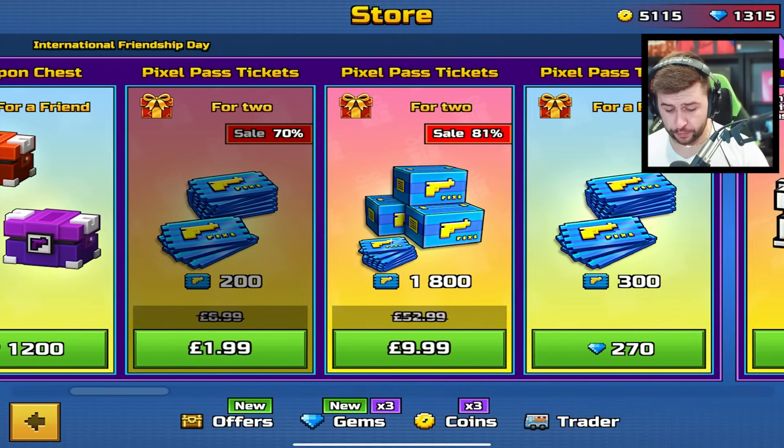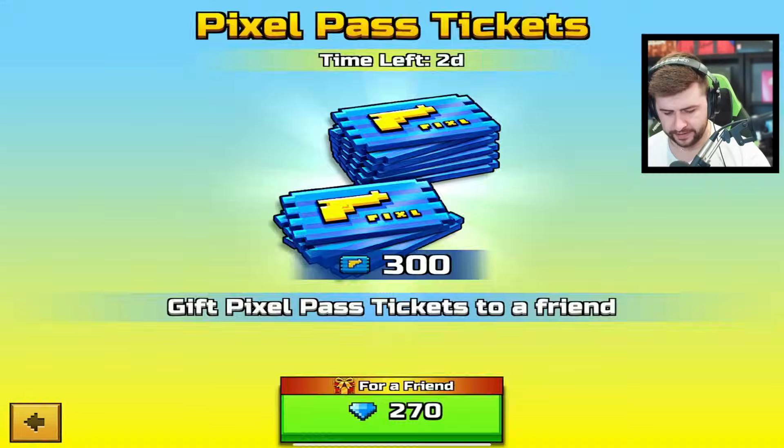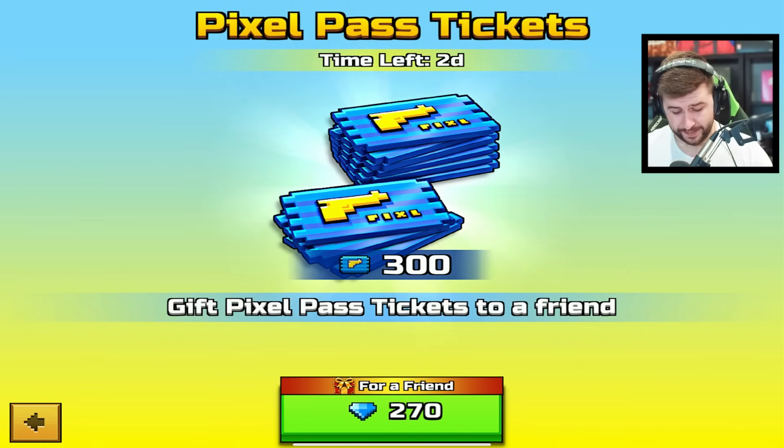I would avoid this one. However, if you scroll across, there is another offer available — it's for Pixel Pass tickets, but it's for a friend. If you tap on this, you are able to gift your friend 300 Pixel Pass tickets for 270 gems. It is worth trading with your friend. We know Pixel Pass tickets are worth the most in this game, and that's practically halfway to a Pixel Pass. Unfortunately, I have no friends to share this with, but it is something I would recommend.